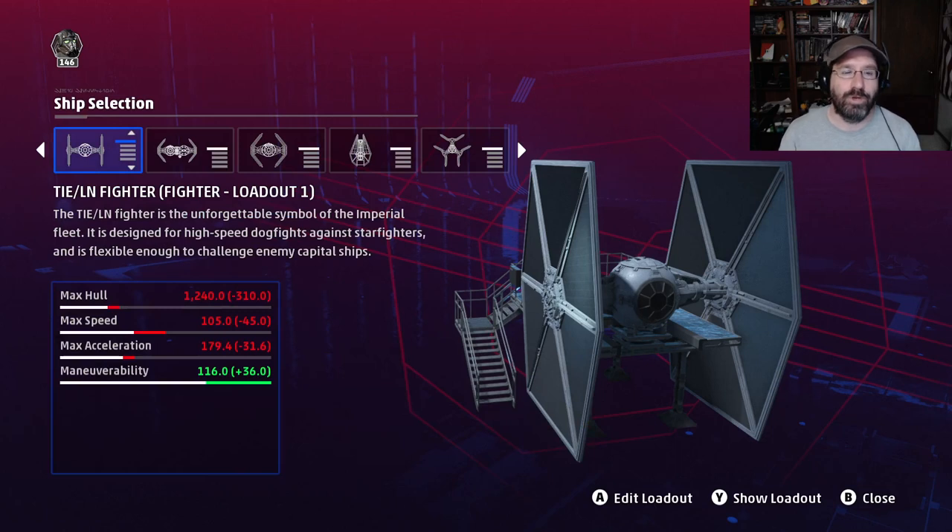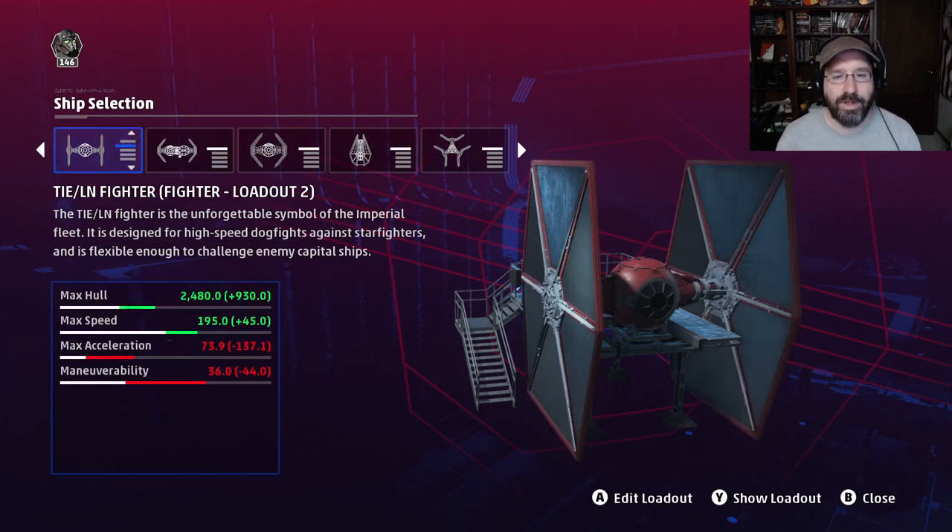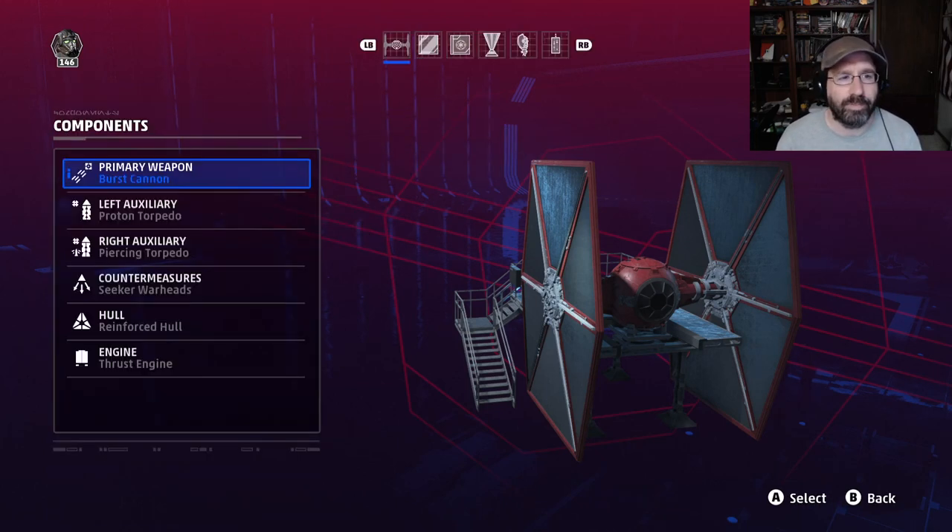Next we're going to our component sniper build. This is specifically designed to go after the components of the MC-75. Your first target is the shield generators, second target is their targeting system, and last target is their power systems. The power systems are on the big fin underneath the ship, targeting is on the smaller fin on top, and shield generators are off to the side.